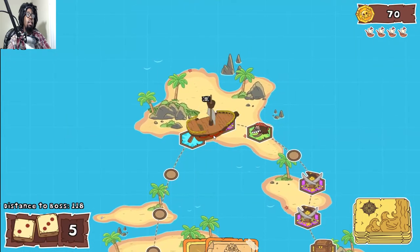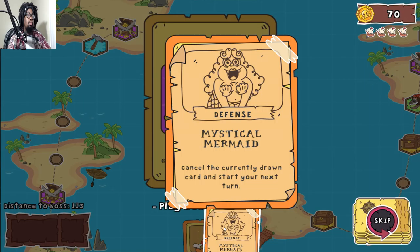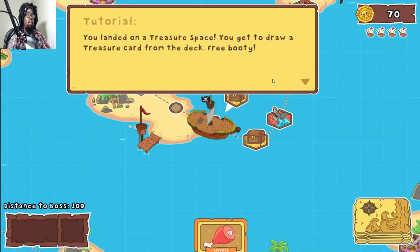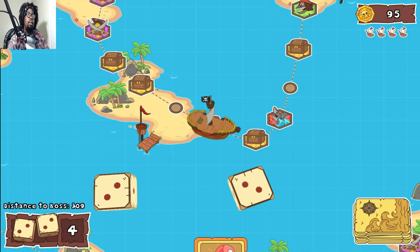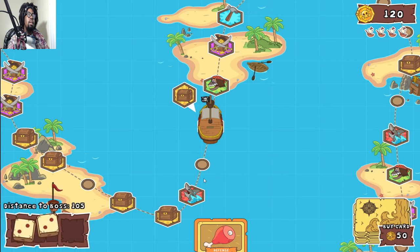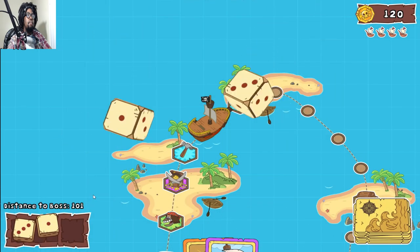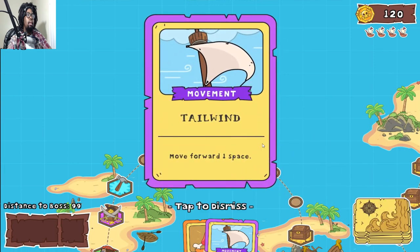Tripping five. Perfect. One, two, four — treasure chest! Handful of gold — nice! Still a long way off from the boss. Full of gold reward, 25 doubloons. Let's roll the dice again — four, let's go. Smooth sailing, move forward one space. Two, one. Skip — we'll save that for later.